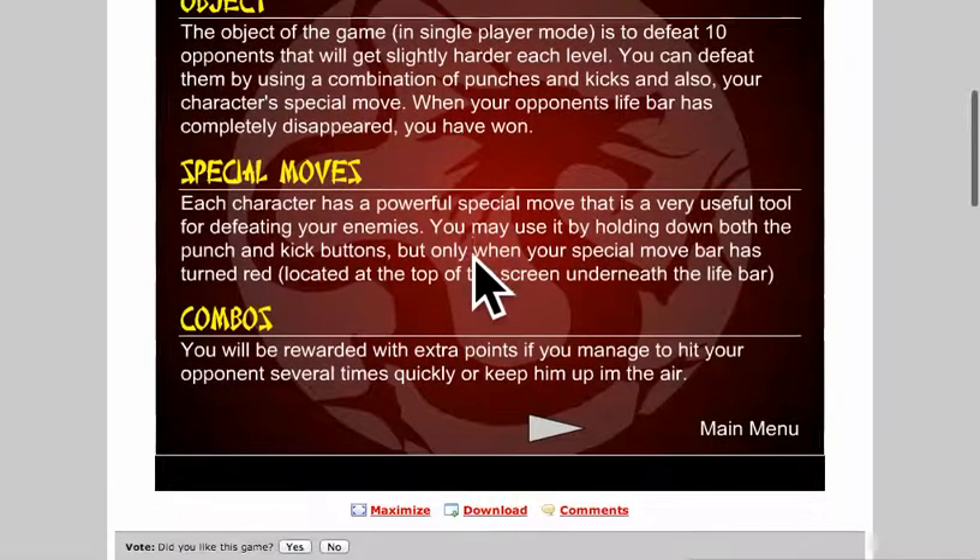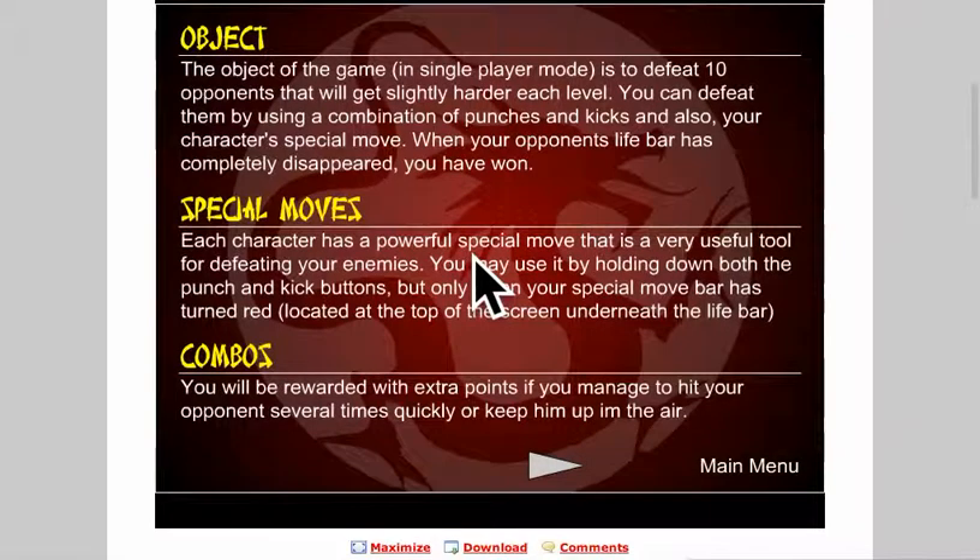Special moves: each character has a powerful special move that is a very useful tool for defeating enemies. You may use it by holding down both the punch and kick buttons, but only when your special move bar is turned red, located at the top of the screen underneath the life bar. Now for combos: you will be rewarded with extra points if you manage to hit your opponent several times quickly or keep him up in the air.